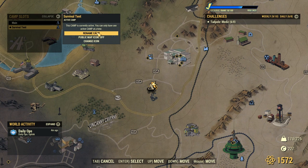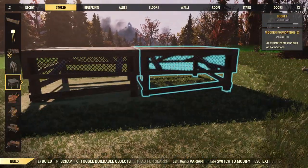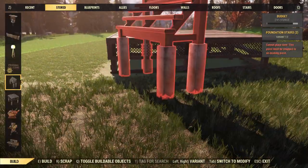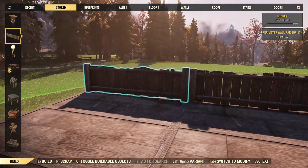First thing you want to do is rename your second camp 'Survival Tent.' Once you've done that, head over to somewhere you can build and place down a two by two structure, then place down a single staircase to get into it.